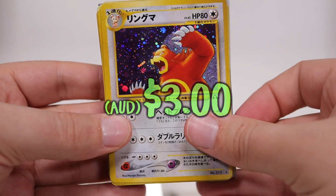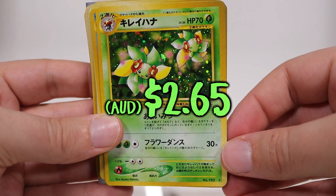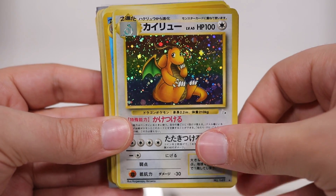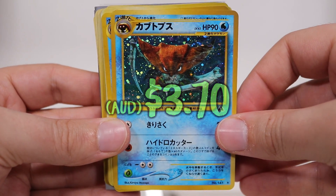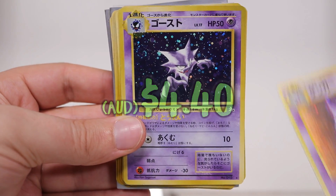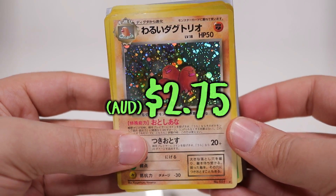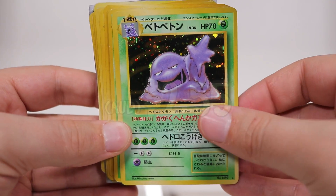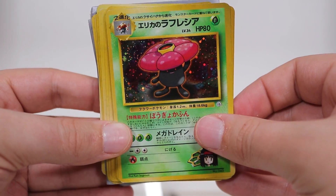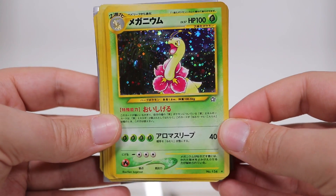Then we have, holy shit, an Ursaring from the Neo series. We've got Bellossom — a green one, I think it's Bellossom, evolves from Gloom as an alternate evolution instead of Vileplume. A fossil set Dragonite, a Kabutops. God damn! We've got two of them. Then we have Gengar from fossil set, we've got Haunter from fossil set. We've got Dugtrio from a rocket set. We've got Muk from fossil set. We've got a Gym Heroes Vileplume — I feel like his colour scheme got slightly changed, similar to Jynx, as it went on. We've got Meganium! The holos are all so crazy.